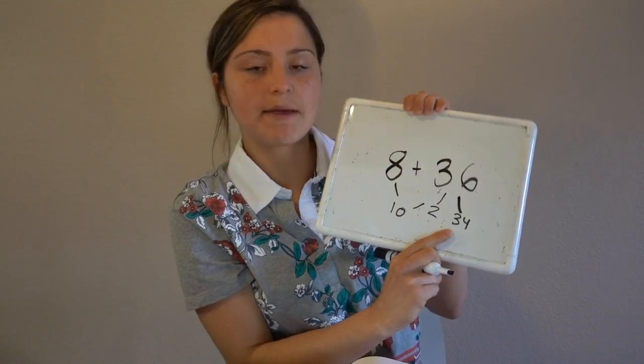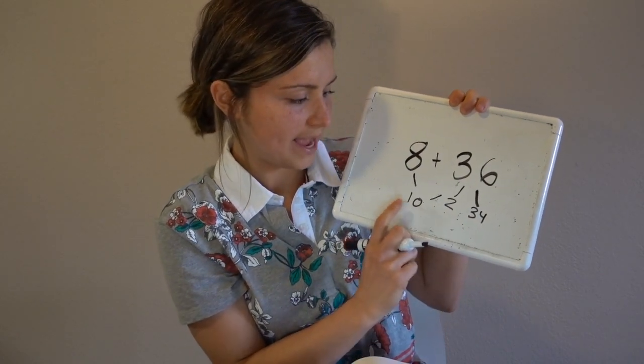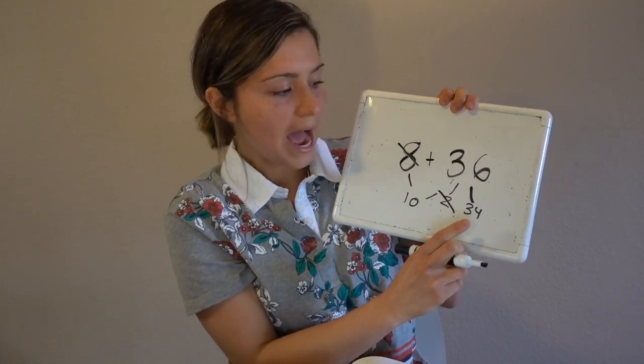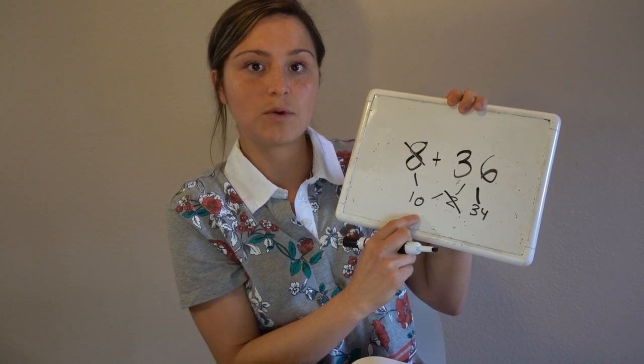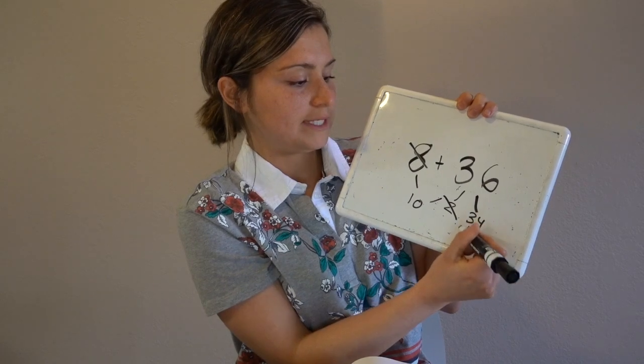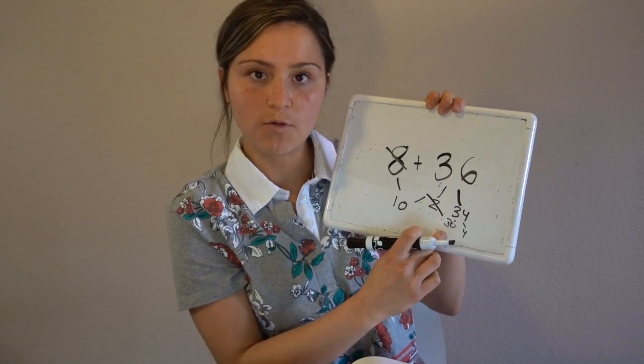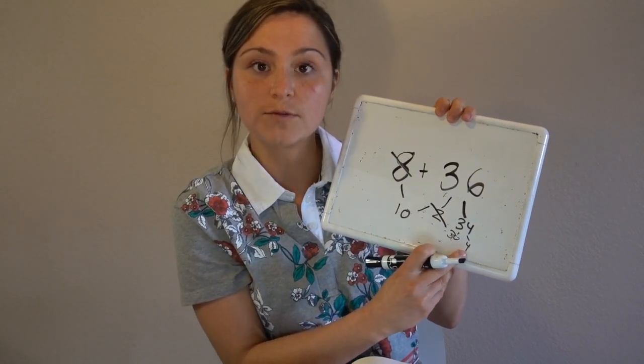Some friends might be able to use a hundreds chart or think 10 more. Because I have 10 from 8 plus 2, I could do 34 — 10 more would be 44, because only the tens place would be changing. Or, 34 can be decomposed into 30 and 4. 10 plus 30 is 40, and then 40 plus 4 equals 44.